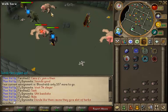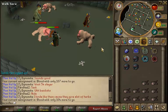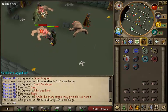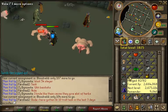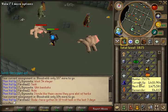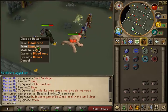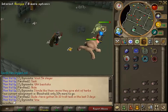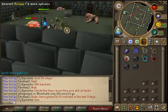Anyway, I am still doing this task — Bloodvelds — and I have 104 more to go. I have 35k till my defense level, 9k till my range level, 77k till that, nothing really up there. These aren't my favorite task at all, but you get a lot of green charms, and it helps me get the Bunyip.